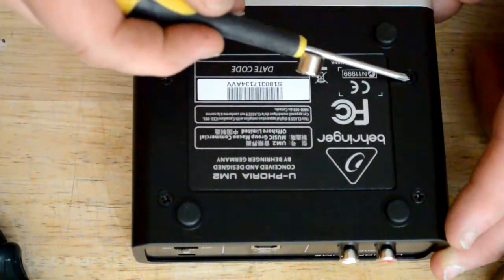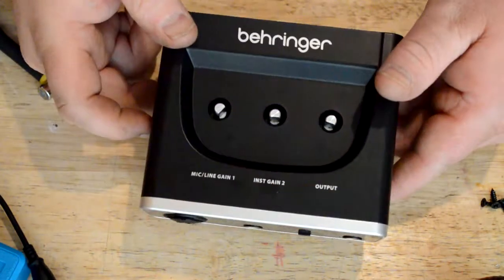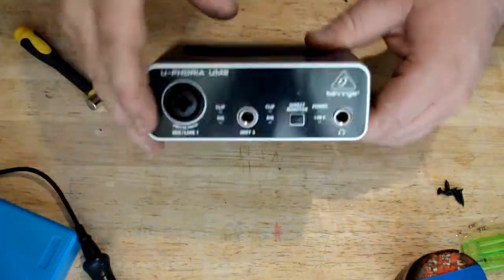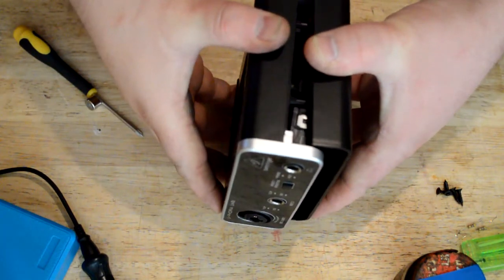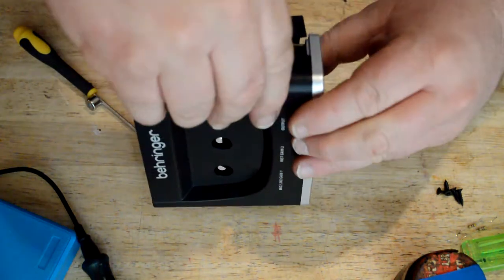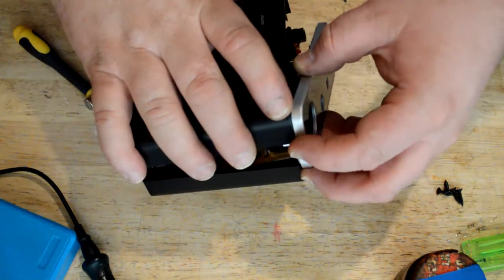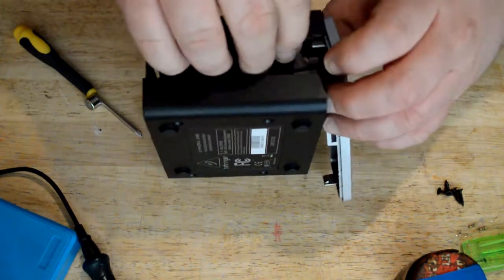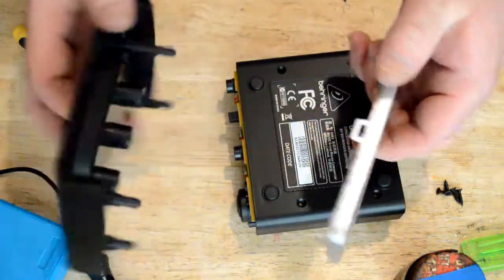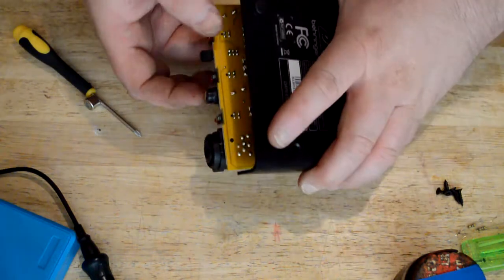The four screws are out, so the unit no longer has the knobs on top. Now the unit cracks apart like this — be careful because there's a clip in it, so you have to wiggle and wangle it and it will unclip. You've got to be careful not to break that clip. Then it just falls apart into a few pieces — all plastic, but what do we expect.